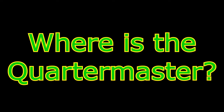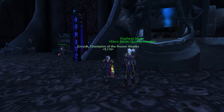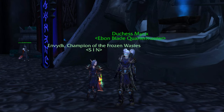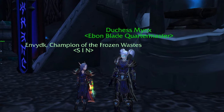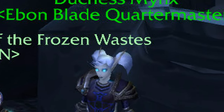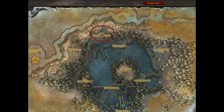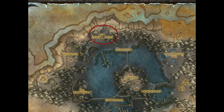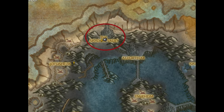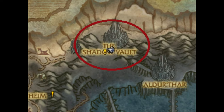Where is the Quartermaster? The Quartermaster, Duchess Minx, is located in the Shadow Vault in Icecrown. She's not available initially. To climb up the reputation ladder for this faction, you will need to unlock the Quartermaster through a series of quests, and then pick up the Tabard to equip for your level 80 dungeons.